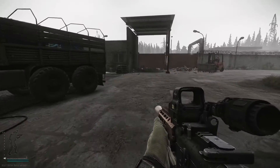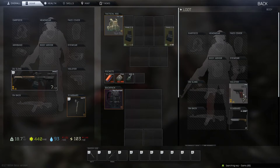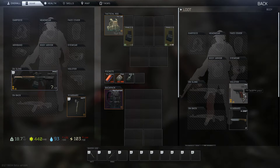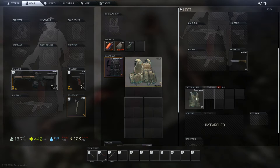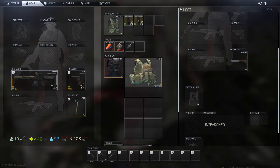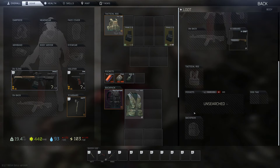Here's a key tip for looting: if you see a dead player with a pistol you want, hit Alt and left-click and it goes straight into your holster or an equipped slot — but only if it's empty. If you hit Ctrl and left-click, it goes into your backpack or inventory. Alt-click equips to your character; Ctrl-click goes into your bag or rig.